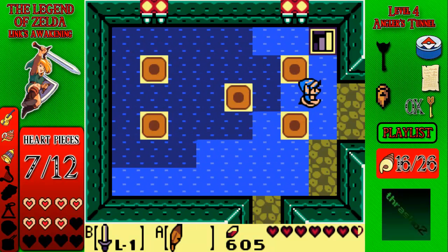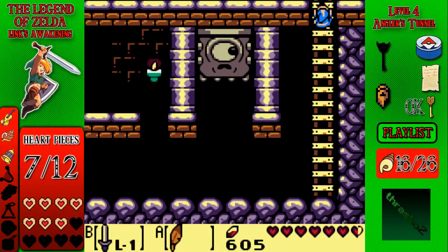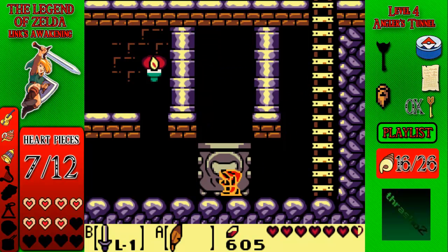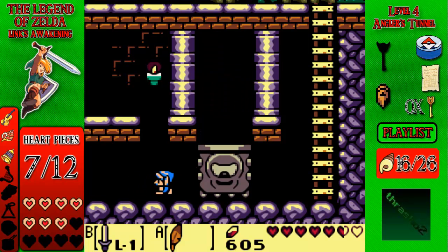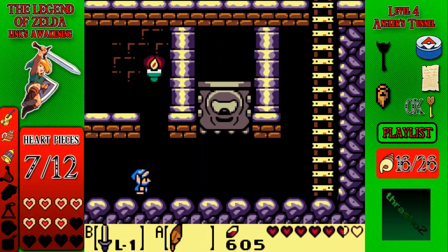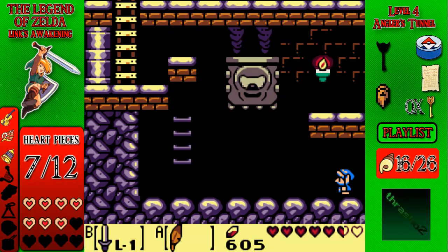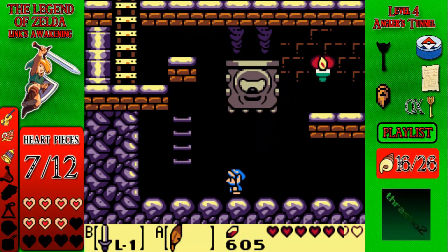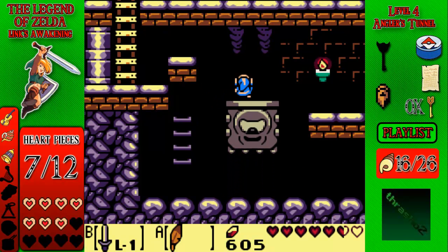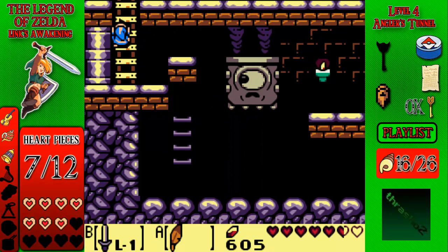I don't know why it didn't work before. Anyways, it opens up this little place. Here are some of these Crusher guys, which are actually called Thwomps. With all the Mario references in this game, you would expect them to just have some real-looking Thwomps — the ones that actually look like Thwomps — probably ripped directly out of Super Mario World.